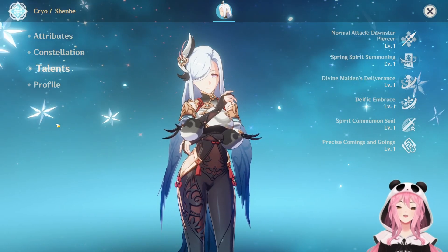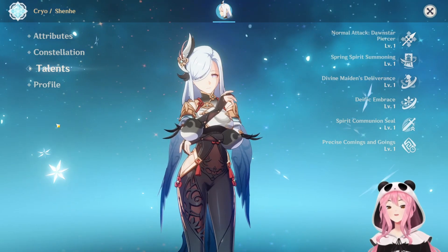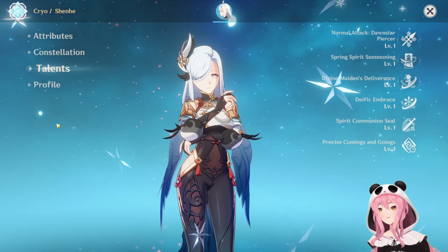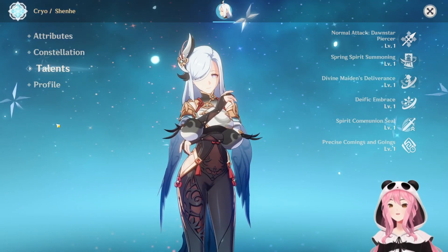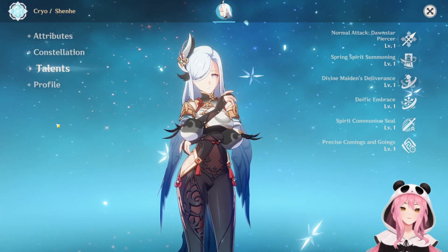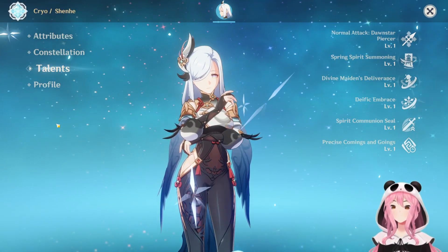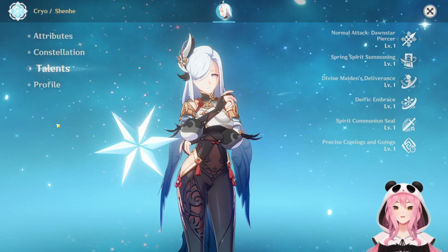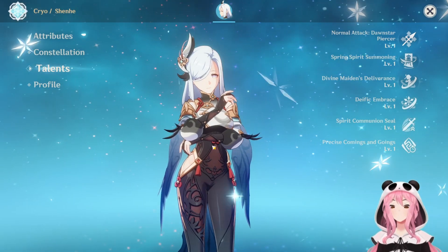It's been a long time since we've seen a Shenhe rerun, I know. But for those of you that do have her, the Engulfing Lightning is honestly a really good weapon for her. Remember, the energy recharge you're giving her is converted into attack — straight up attack percentage — and that is exactly what Shenhe wants so she can provide even more damage to your cryo DPS. So you're not losing anything by investing in energy recharge for Shenhe, and her burst uptime will be more efficient.